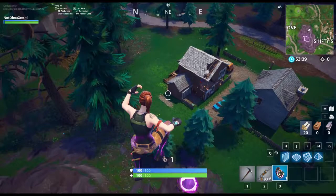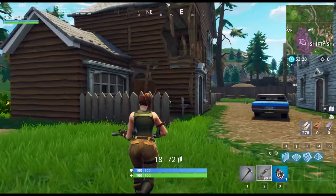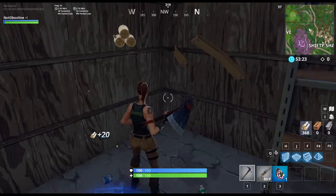You'll land right at this tree and you're gonna want to hit it three times. Then shoot this chest in here once — you should hit the bookshelf as well. Then you're gonna need to break this garage door, come in here, and break these boxes.